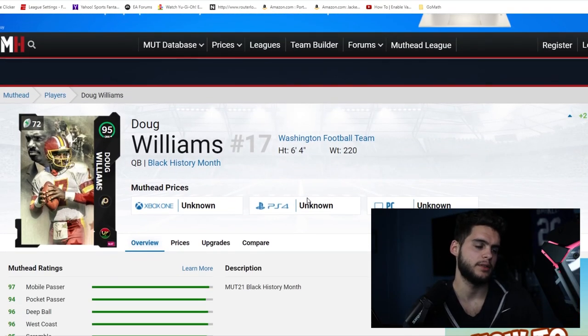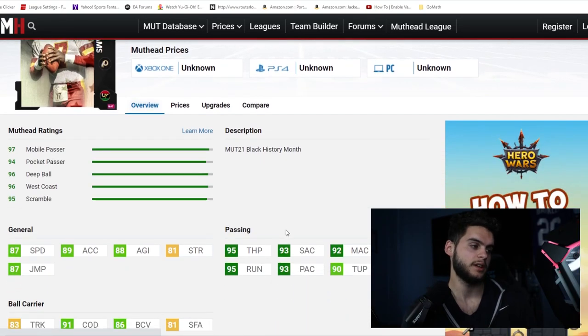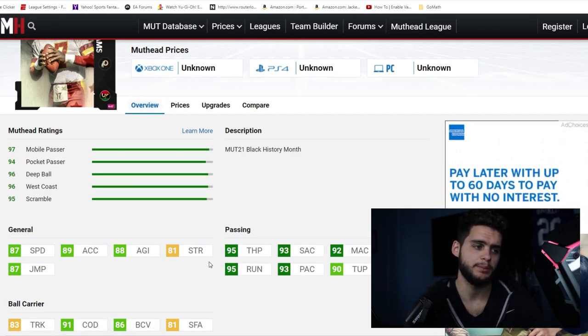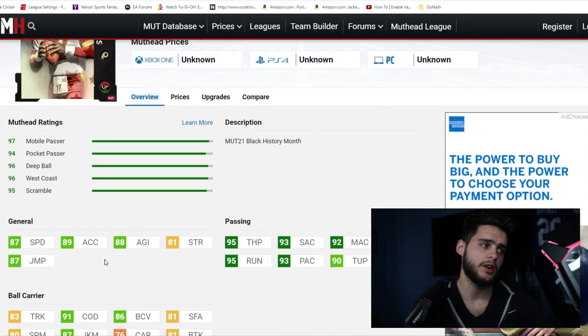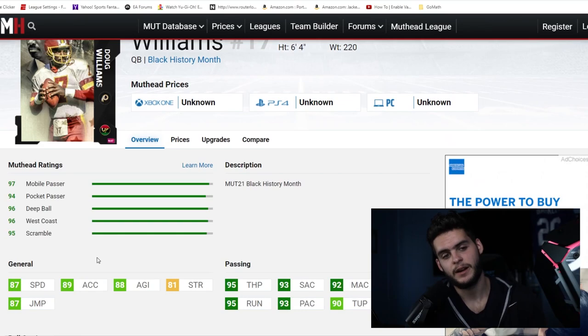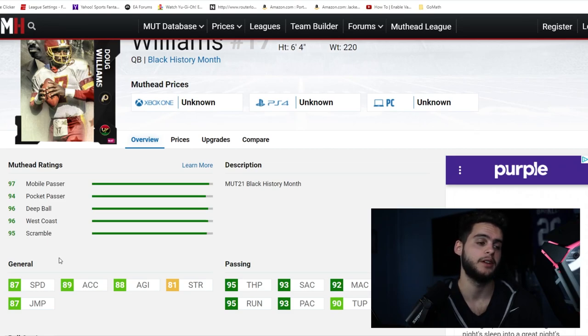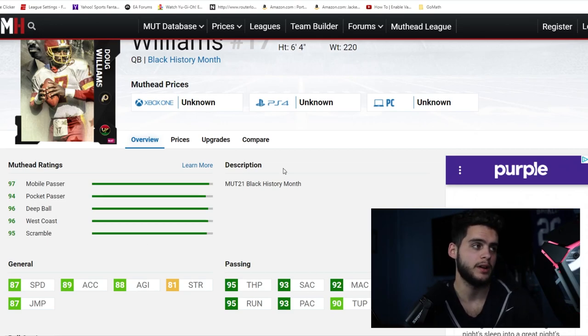Next on the list we have Doug Williams, quarterback for the Washington Football Team. His stats actually aren't horrible — he has 87 speed, 87 acceleration, 80 agility, 87 jumping, 95 throw power, 93 throw short, 92 throw mid, 91 deep, 95 throw on the run, 93 play action, 93 under pressure, 83 break sack, and 91 change of direction. The issue is he's not going to get all the abilities you want. He's not really a depth position. If you have a budget team and you want a mobile quarterback who can get to 99 throw power, Doug Williams would be your guy — he's 6'4" with a good frame. But I personally wouldn't take him.